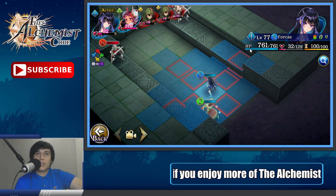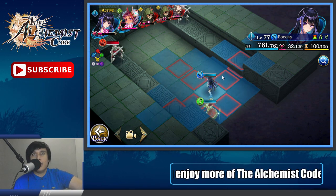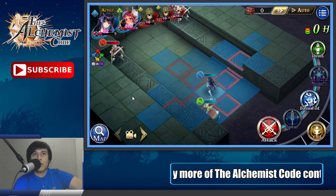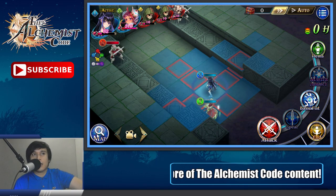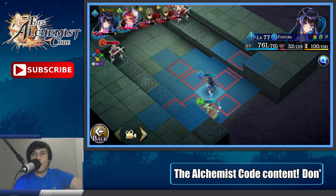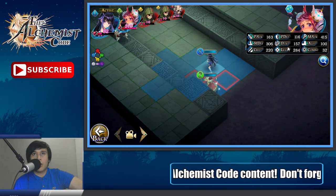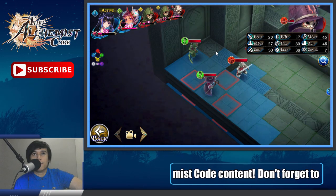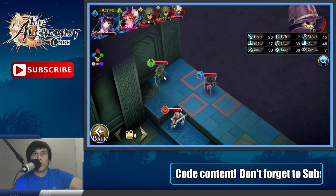Most of us already know that a unit will take its turn first based on how high its agility is. To check how much agility you currently have, aside from the main menu, all you have to do is click Map, then click the magnifying glass at the bottom of your unit. You can see Forecast has 100 agility, Rahu also has 100 agility, and you can even view enemy agility — 47, 45, and 50.